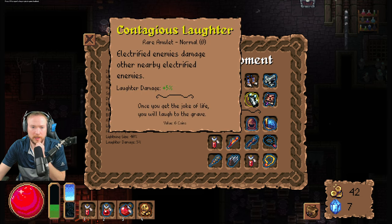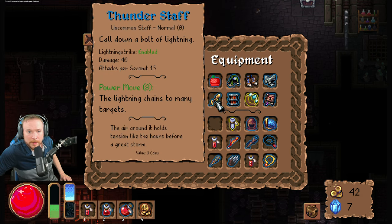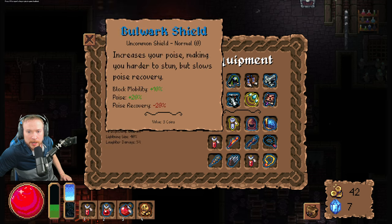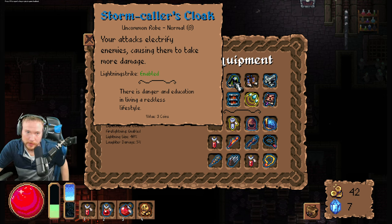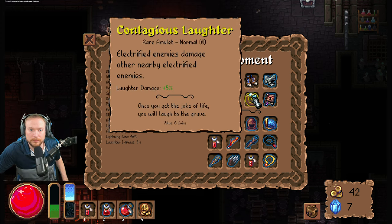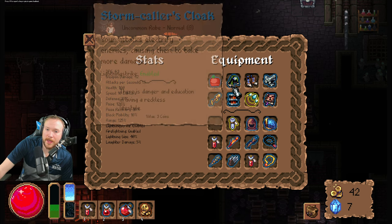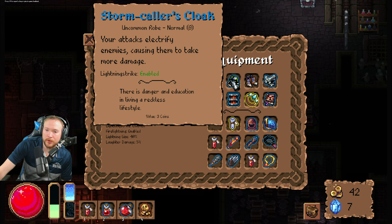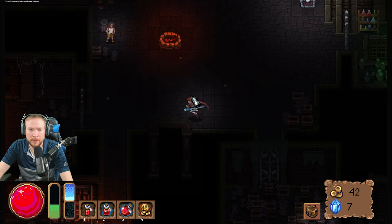Alright, so I think that might actually be better. Half of that is six — it's the same amount, but it already chains. So I don't need that robe though — that would be the thing. Keep that, keep that. I don't need that anymore because that just electrifies them — so that would free up a robe. Maybe I'm miscalculating but I'm doing it.